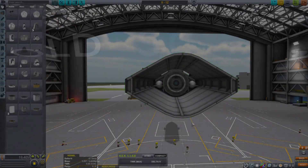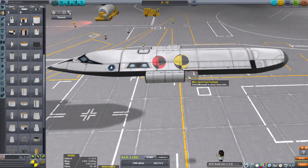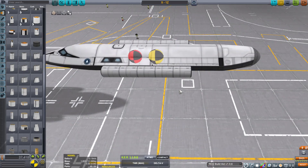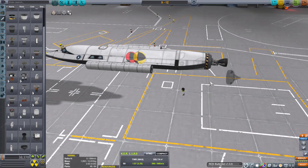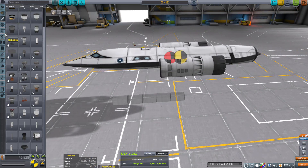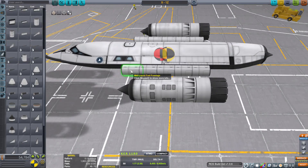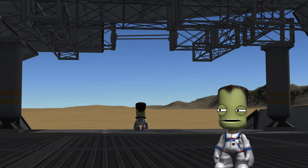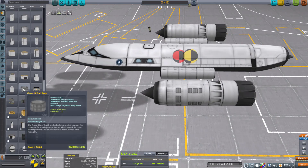Now before the KSP devs back in the day came out with the rapier engine, a lot of us KSP grandfathers would build our SSTOs with a combination of rockets and jets — or if you were like me, it was just plain old rockets. But that's how SSTOs were built nearly 10 years ago. Gosh, this game is old.